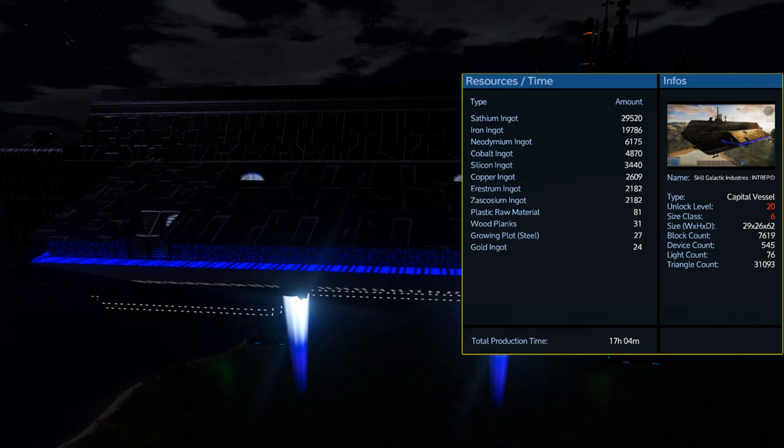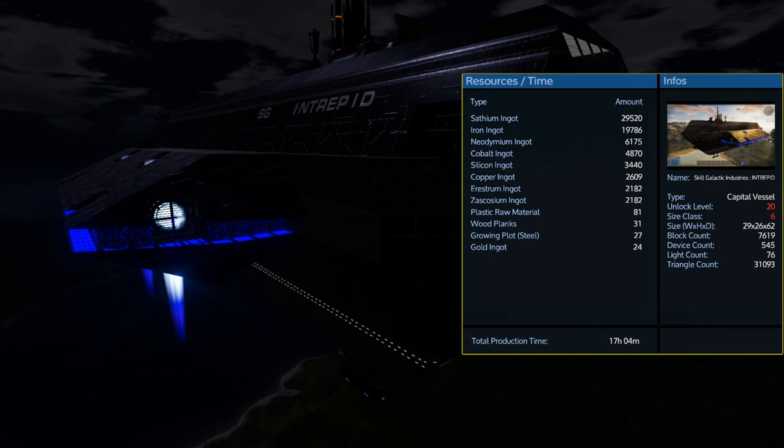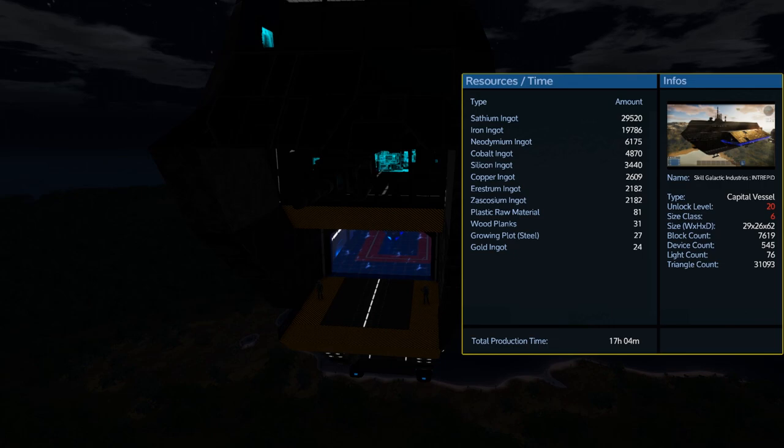When it comes to construction costs, the main thing you will be worried about is of course the satium and iron. It also requires a fair amount of neodymium and cobalt. However, the silicon and copper won't be as bad. It may also take you a little while before you actually have enough restrum and zascosium to build this as well.